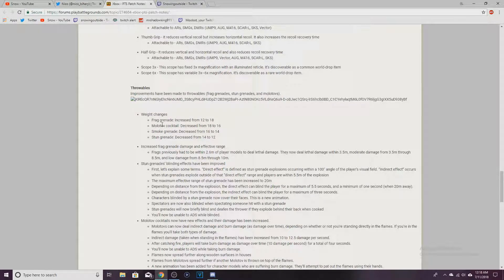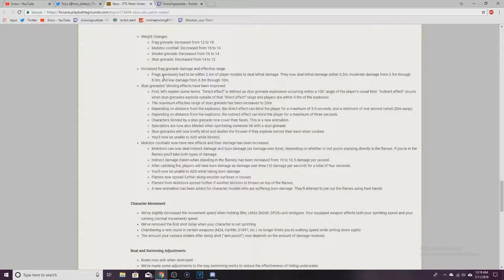Improvements have been made to throwables. Frag grenade weight increased from 12 to 18. Increased frag grenade damage and effective range. Stun grenade visual effects have been improved. Basically if you get hit far away you just can't see, I guess.